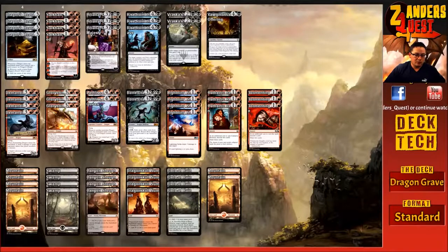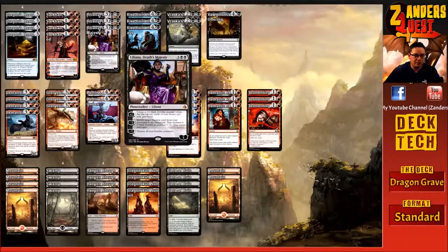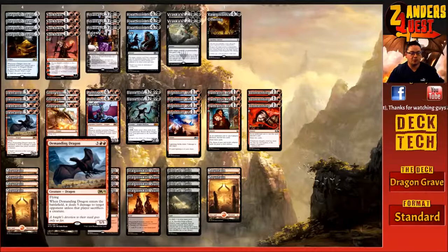Going over the creatures, we're running a four-of Demanding Dragon, for five mana — three and two red — a 5/5 with flying. When Demanding Dragon enters the battlefield, it deals five damage to target opponent unless that player sacrifices a creature. So it's removal unless they take five damage. It's absolutely insane. A lot of the time they'll want to answer it because it's a big flying body, and unless they exile it we're getting it back with all our graveyard retrieval — making every copy of Demanding Dragon a constant recurring threat.